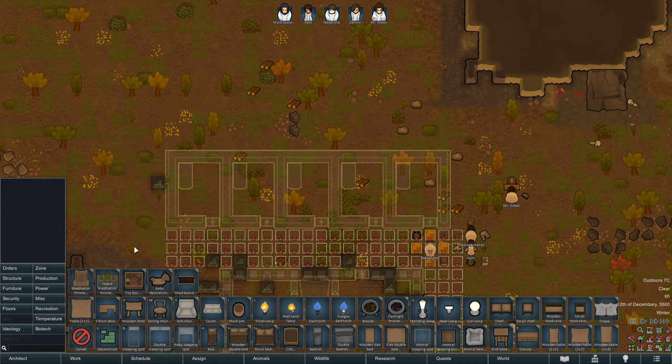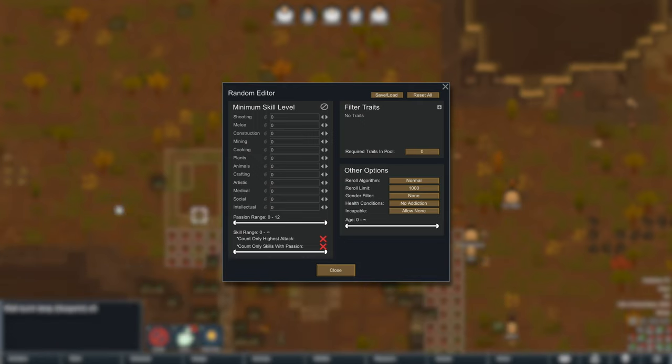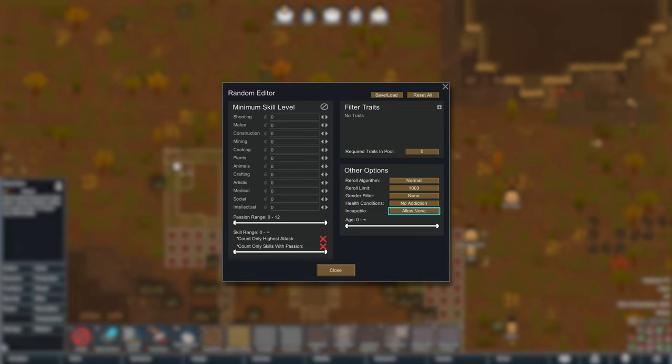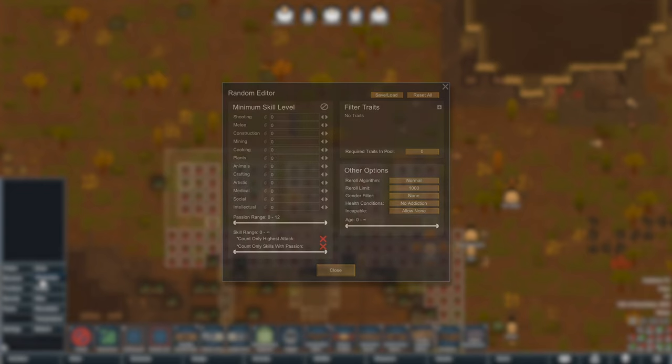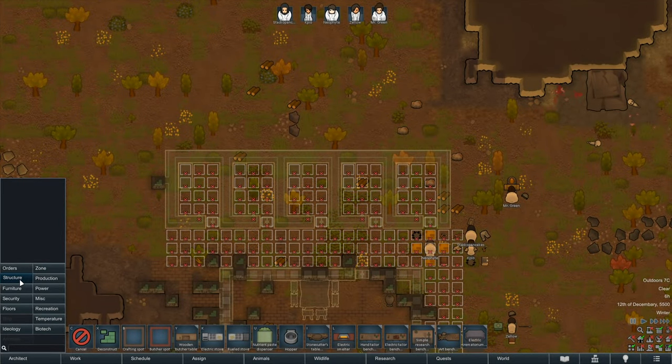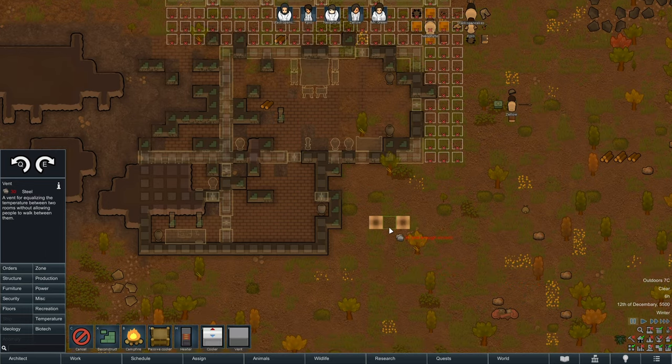I did use the Random Plus mod to generate the pawns. I like this mod because it keeps things very fair, just randomizing very rapidly with specific filters. The filters I went for are: allow none for incapability and health conditions, no addiction. So you don't have any addictions and you're not incapable of anything. Prepare Carefully allows you to kind of cheat with the point system and customize pawns with odd conflicting traits, whereas this keeps everything much more legitimate.